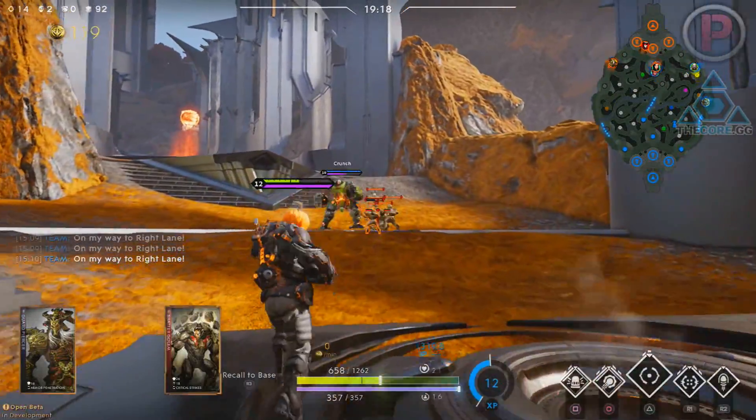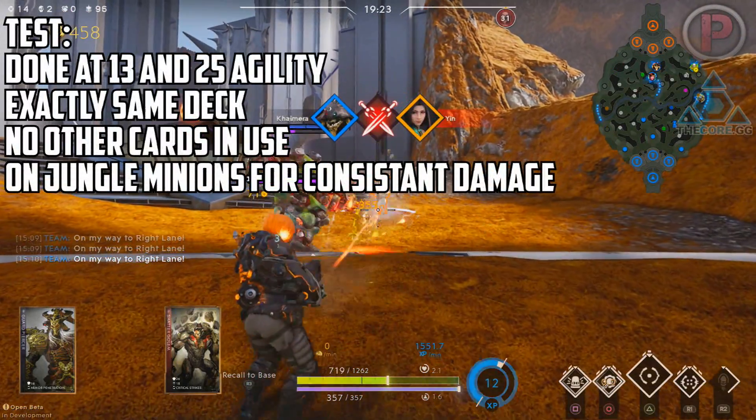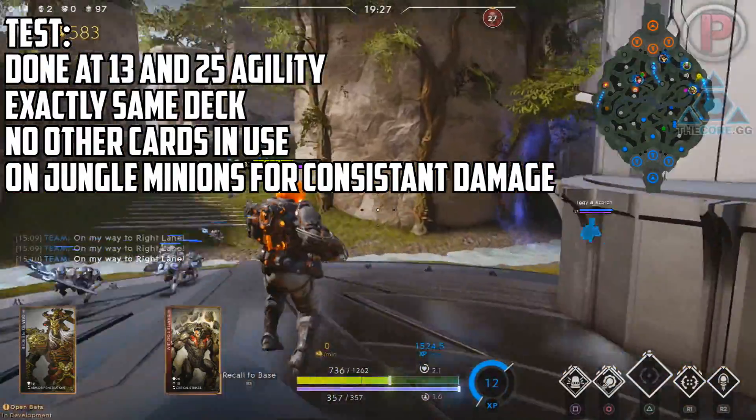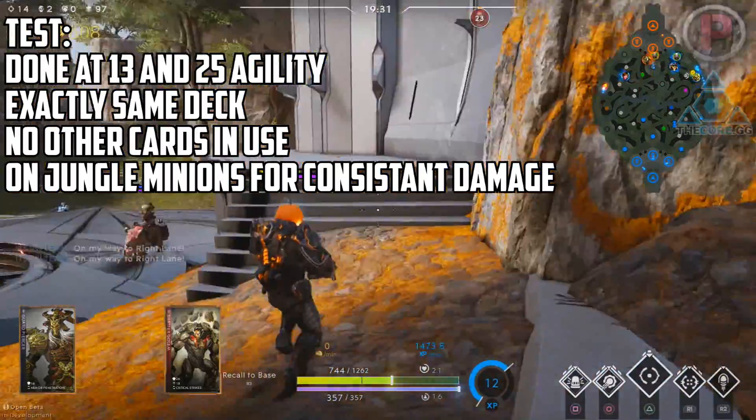The test will be done on jungle minions as their armour won't change throughout the game — the best way to get consistent numbers — while they do have a lot of armour so the overall DPS may be higher on enemy heroes. So first let's go over the cards quickly.